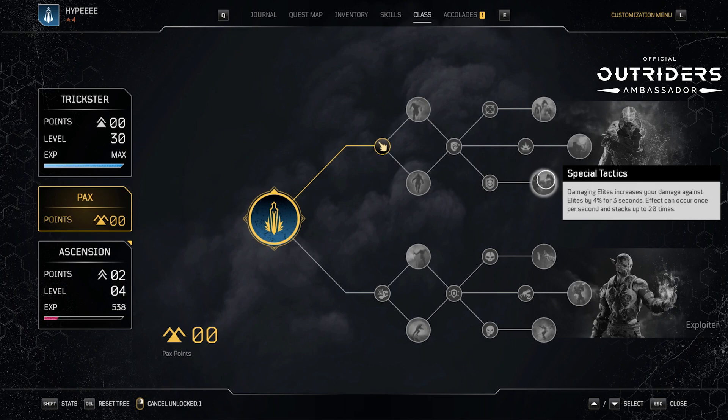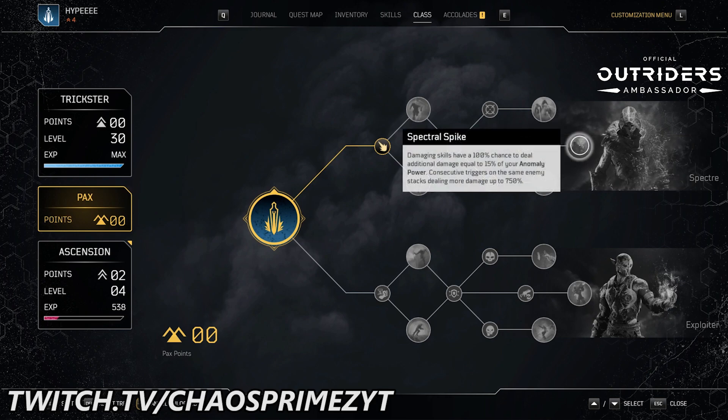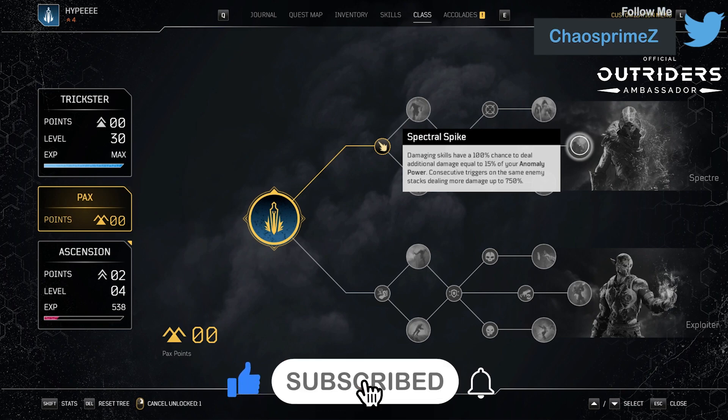The effect can occur once per second and stacks up to 20 times, which clearly means it refreshes upon each hit. Next we come to Harrowing — increase your resistance piercing by 10%, and each enemy in close range increases the bonus by 2% up to an additional 10%, so you can get a maximum of 20% resistance piercing. And finally we come to Spectral Spike — damaging skills have a 100% chance to deal additional damage equal to 15% of your anomaly power. Consecutive triggers on the same enemy stack, dealing more damage up to 750%. That's pretty damn powerful — going all the way up to 750% on consecutive triggers. Really, really good.